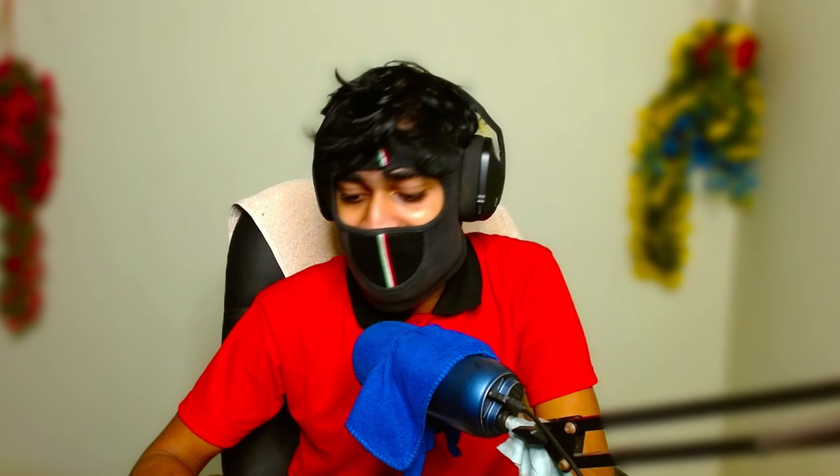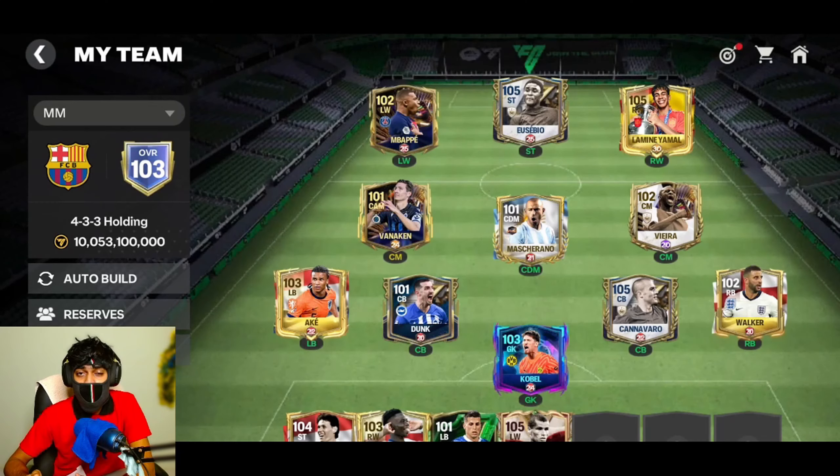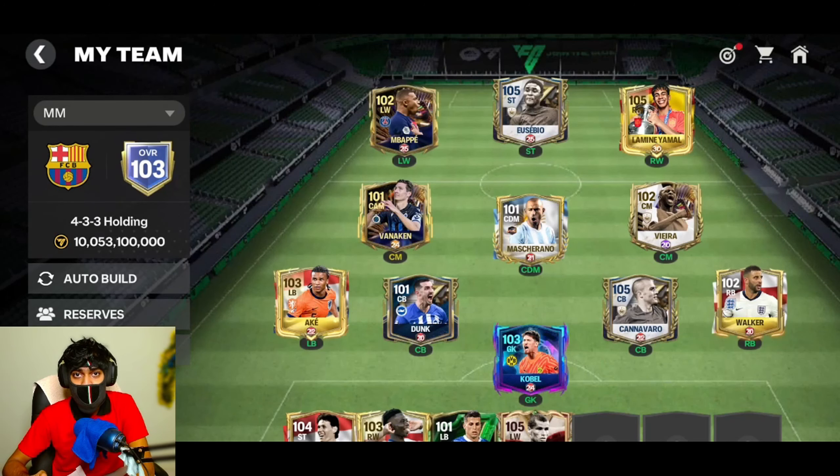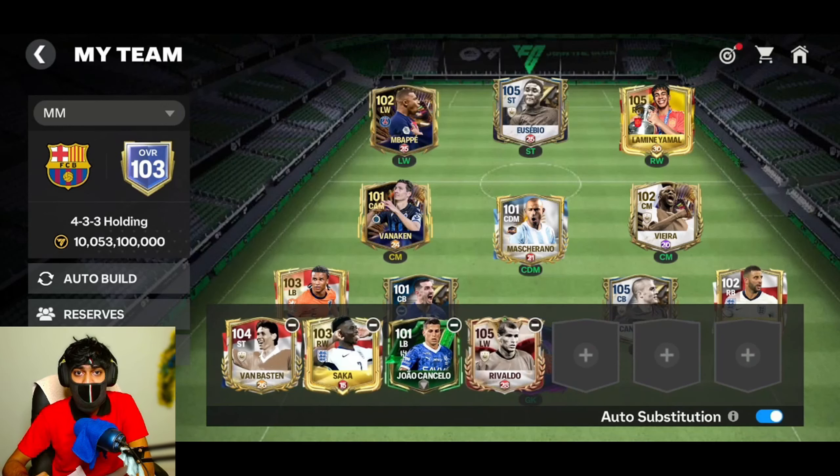We are going to use 4-3-3 holding as an example to cover player selection. This is one of the most used formations in the game and one that unlocks early. In this formation we have four defenders — two sidebacks and two center backs — one goalkeeper, one defensive midfielder, two center midfielders, a right winger, a striker, and a left winger.